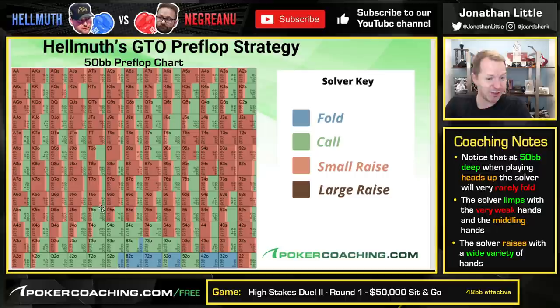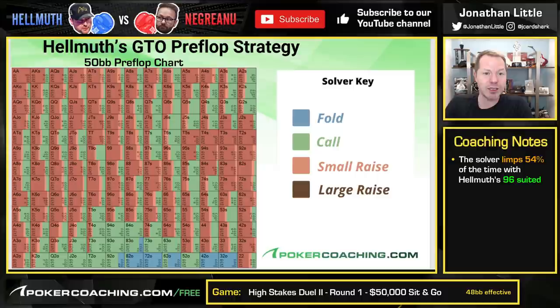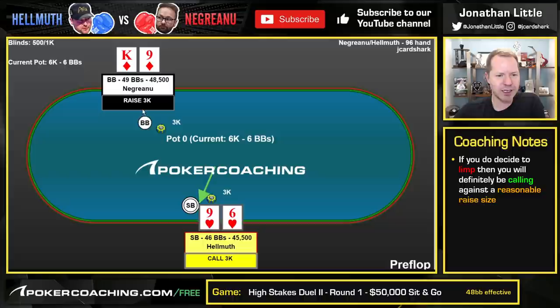We want to focus on this 9-6 suited. Notice that 9-6 suited does limp a pretty large chunk of the time, and when you do limp with 9-6 suited, you are definitely going to call against a raise, which is what happens. Helmuth limps, Negreanu raises to three big blinds, Helmuth calls. What I'm going to show you here is probably not the correct chart to begin with, because who knows what Helmuth is actually doing.